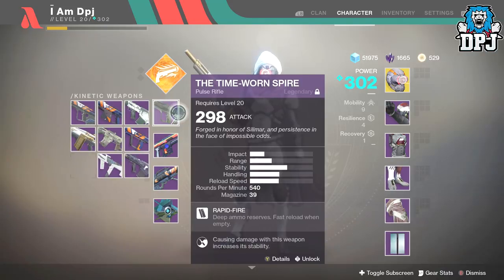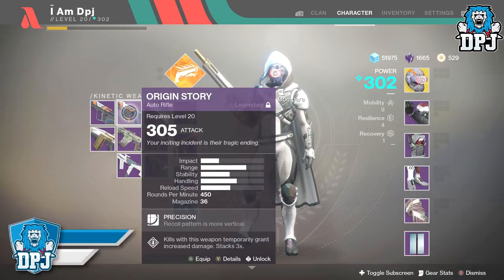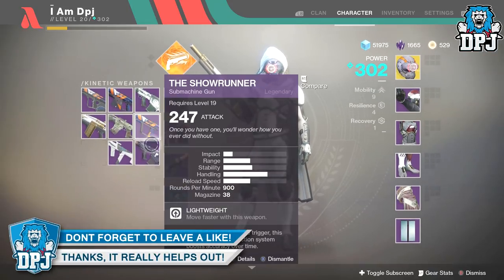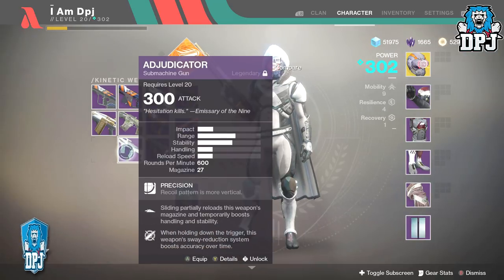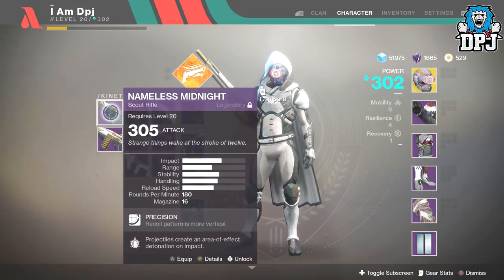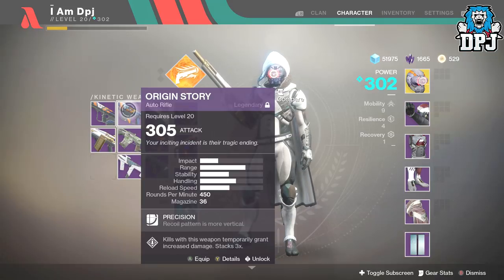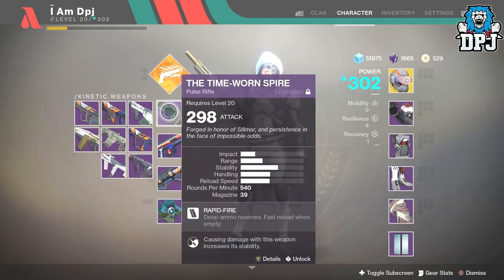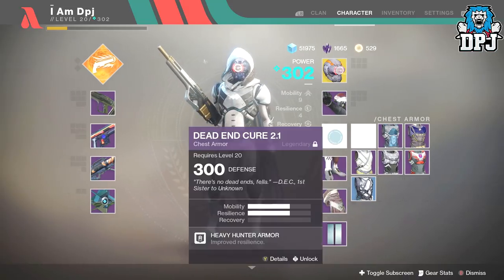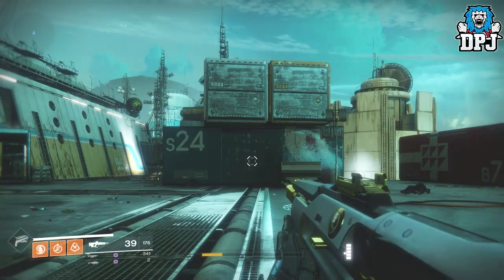A lot of people are testing these on the wrong weapons. The weapons you want to test these on are not weapons which have perks such as 'precision frame — recoil pattern is more vertical,' because the mods have no effect on those. This applies to quite a few primary weapons. The Nameless Midnight has it, for example. That's the issue — people are testing them on the wrong weapons.